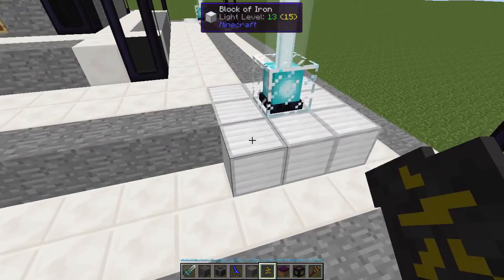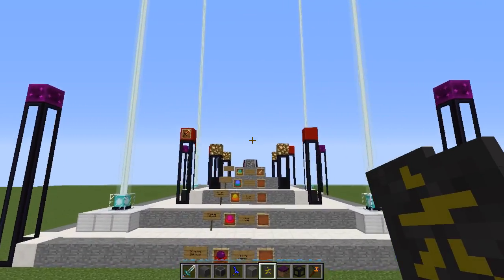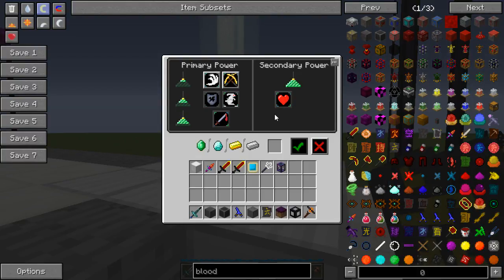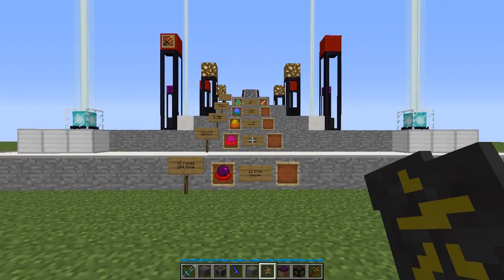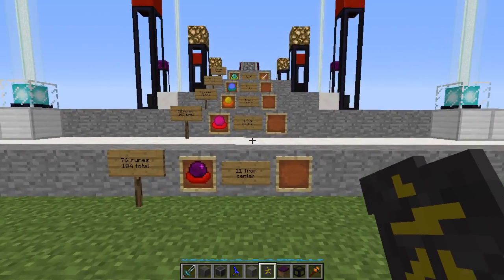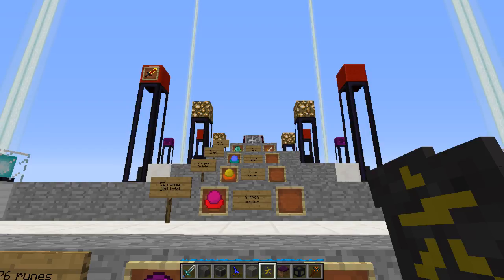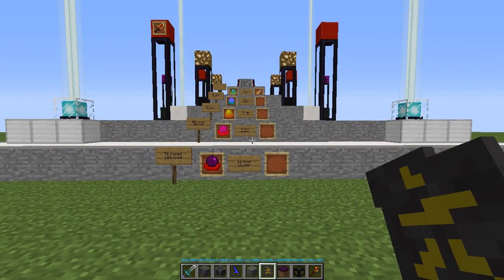If you upgrade these beacons here to be full beacons, you don't have to - I just did it because I like how the light beams look going off into the sky. But it might help because you can get things like regeneration, resistance, and different beacon effects. So step one: if you're going to do a full-size blood altar, a 23 by 23 footprint is what you're looking at. Don't just place this thing in the middle of your base and expect to get a full upgrade out of it.